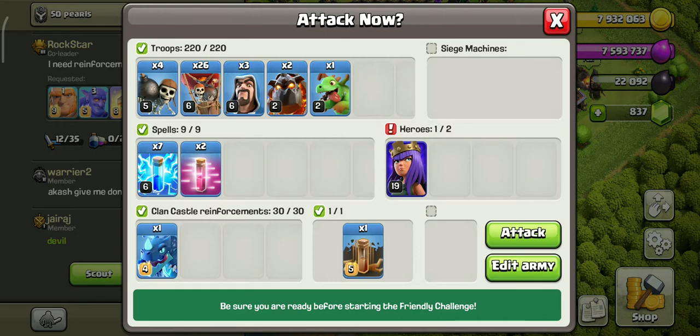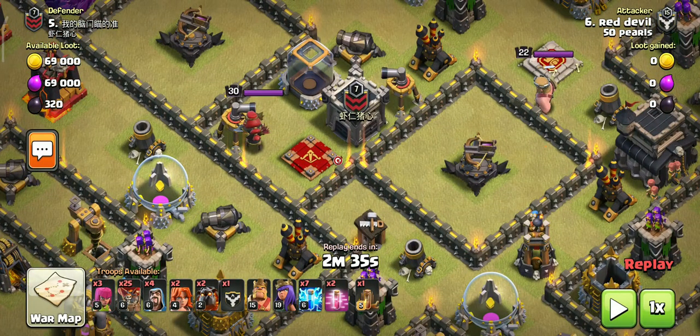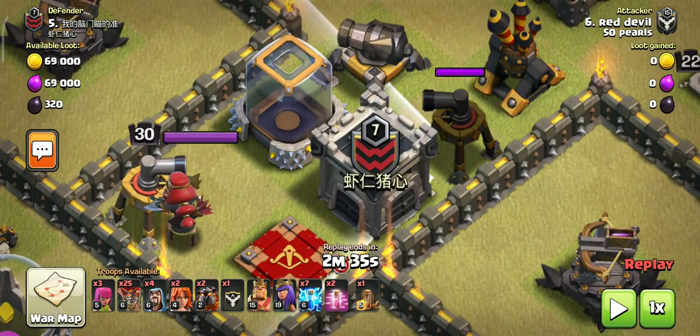So without any time wasted, let's move to the attack. Let's start. As you can see on this base, I have thought about the attack. You can see that the CC has a good value. I have found a sweeper and queen here.